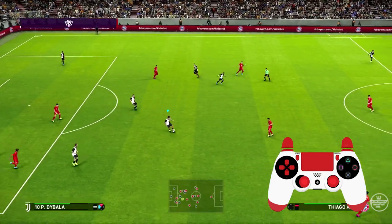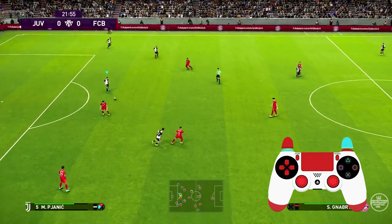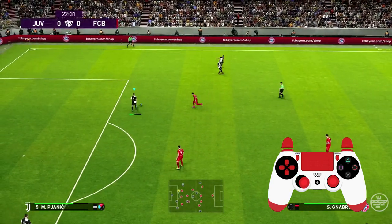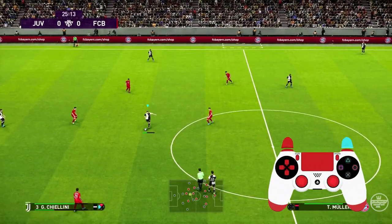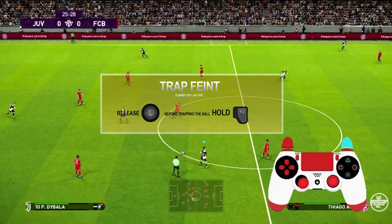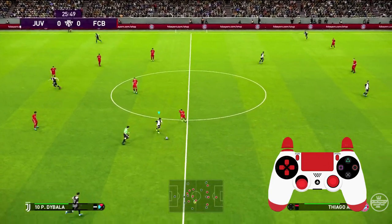Now we have a perfect example here. Dybala's on the ball to a defender. Boom — all I did was just hold R2, as simple as that. Now we have another example right here. All I'm doing is holding R2, as simple as that. Everything is let go.